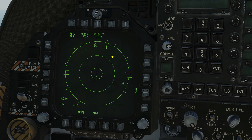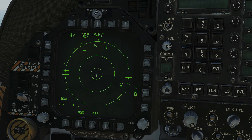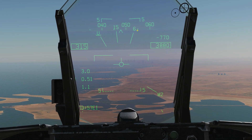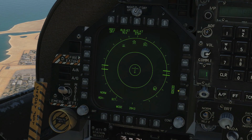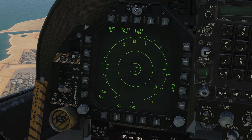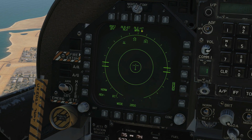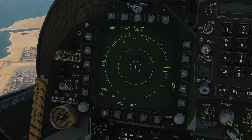Next is HMET. If we want the symbology to also be displayed on the HMD, we click that there, and we can see the RWR symbology is displayed here. It's usual practice to leave the HMET marker on. Next is mode — we change here the mode of use of the ALE-47 CMDS.